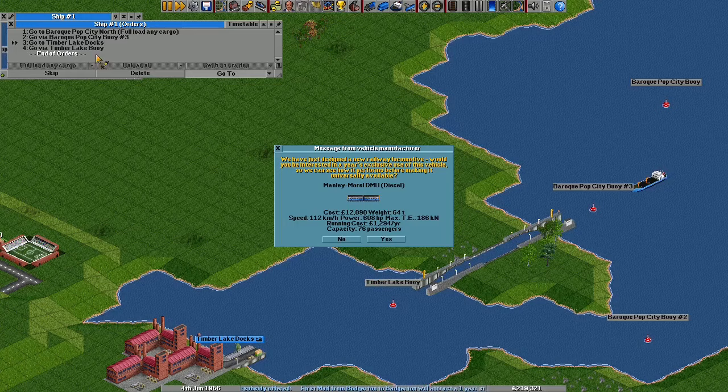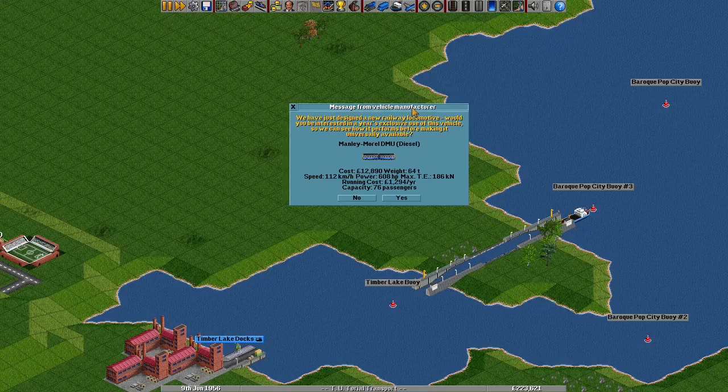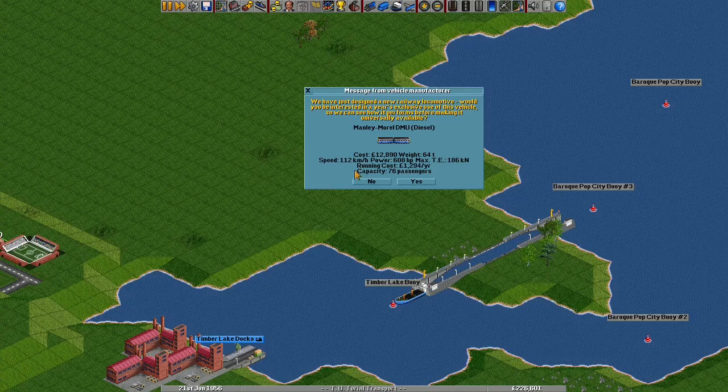You may have noticed pop-ups and newspaper articles claiming new vehicles are available. For these prototype vehicles, if you say yes and buy one within the first year of it being available, you'll get to use more prototype vehicles and use it before anybody else in multiplayer or against the AI. However, if you say yes and then don't use the vehicle, you'll be blocked from using prototype vehicles for the next few years. New vehicles come out through the game and improve stats, and later on will give you new types of railways to build such as monorails and maglevs.